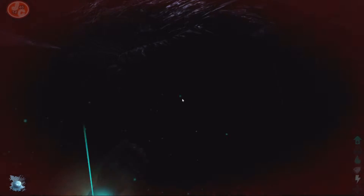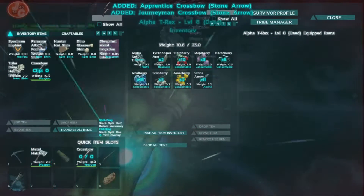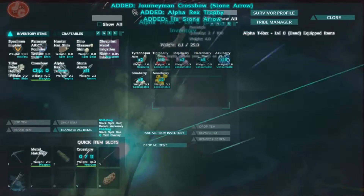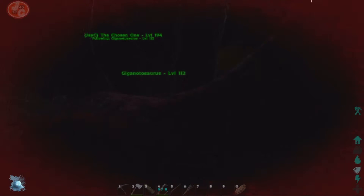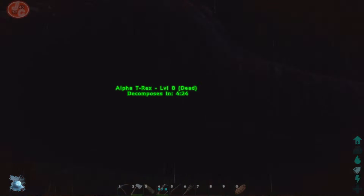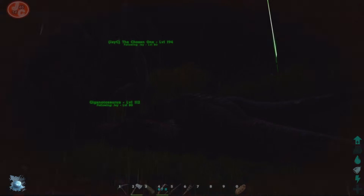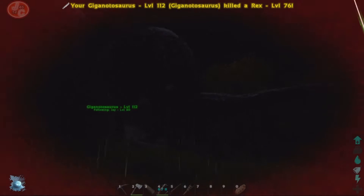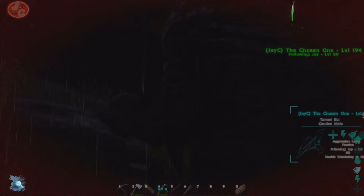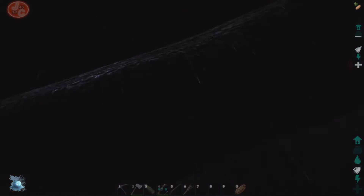Let's see what we have - Ramshackle, Apprentice, Journeyman. Very nice. I got stuck. Cute Giga. Come on, ride him. There we go.